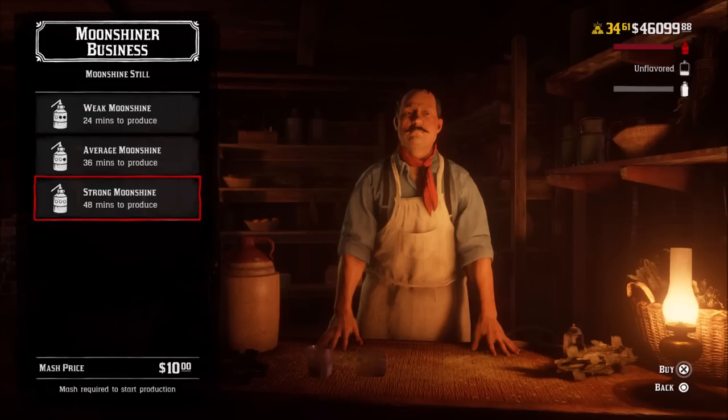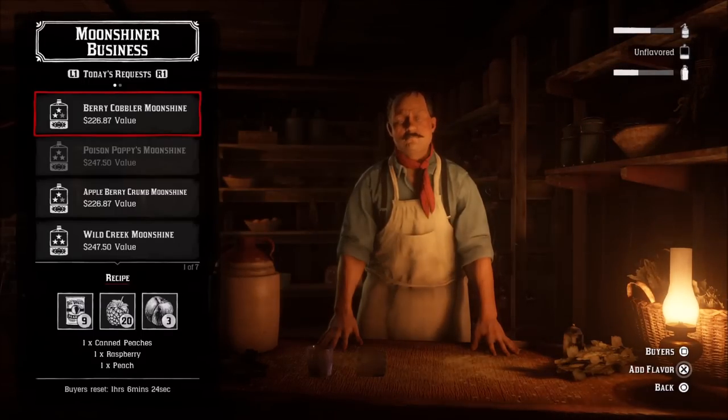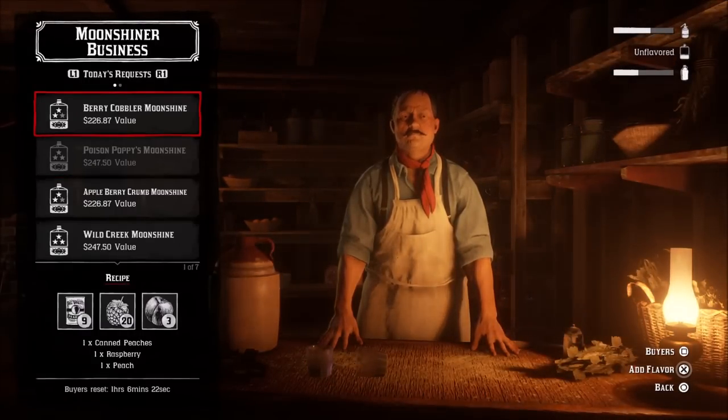Which mash should you go for? Always choose the one you have unlocked most recently. Before level 5, only do weak. When you unlock average at level 5, switch to average — it gets you more money. Then do strong at level 10, which gets you the most money back. Since I'm past level 10, I always choose strong because it gives me the most return.